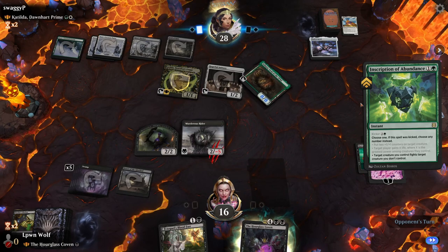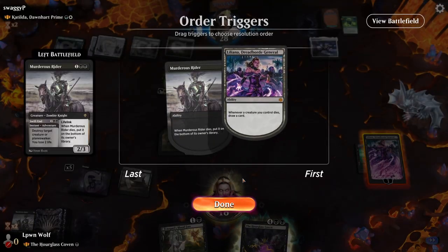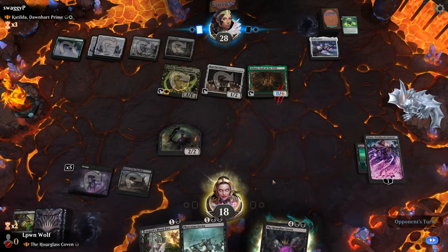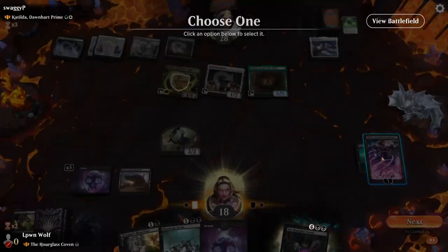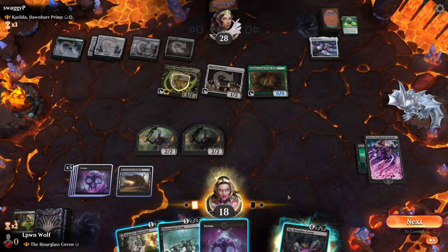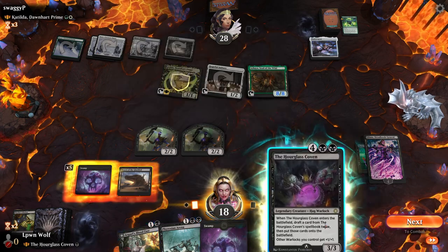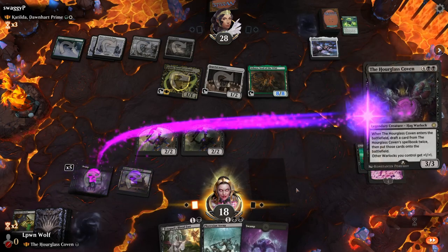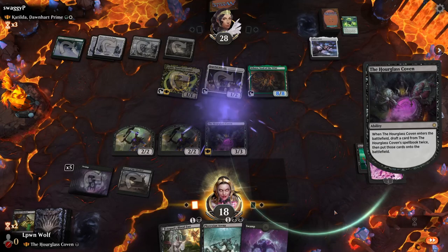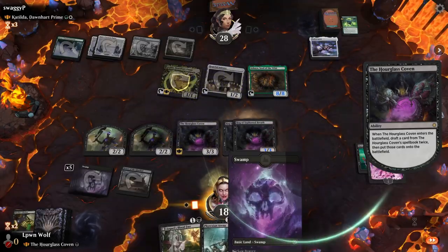Inscription of Abundance — we might struggle dealing with that, although we do draw a card. Do we reckon this is time for Hourglass Coven? Probably because they're going to have Trample on this. Let's just go for this. What do we want? Drain is nice, and Drain is nice — Double Drain is pretty cool.